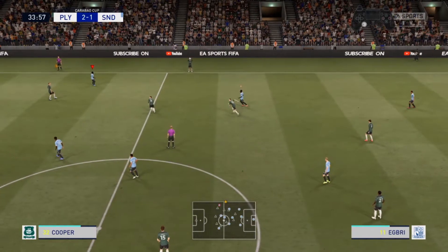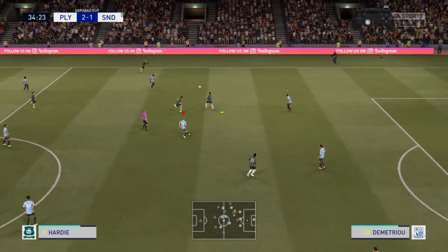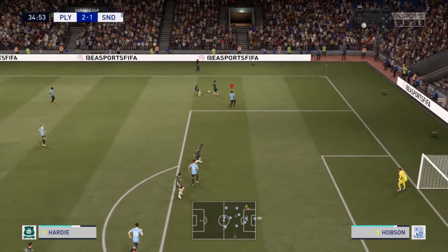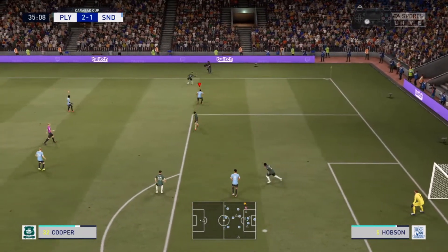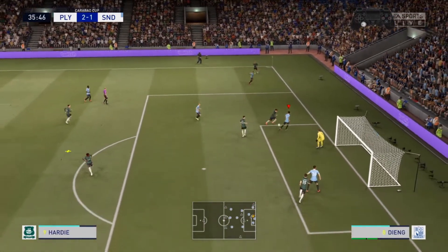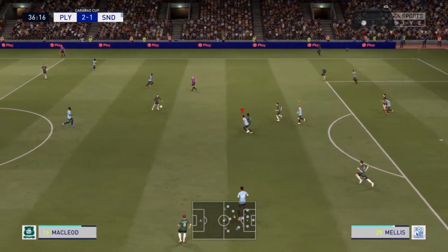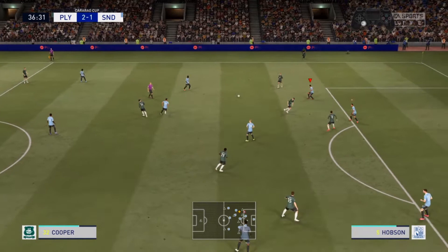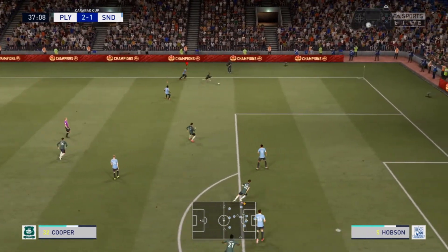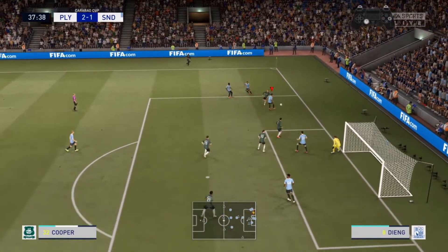You're seeing this, right? We're missing passes — unpressured — to our wingers who are just standing there. It's not like we're playing bad. I think FIFA literally just has code scripted in so that if you play a 5-3-2, you automatically win. How are they here so fast?